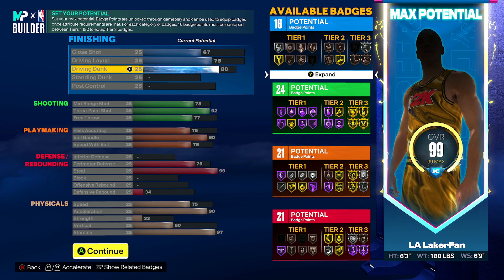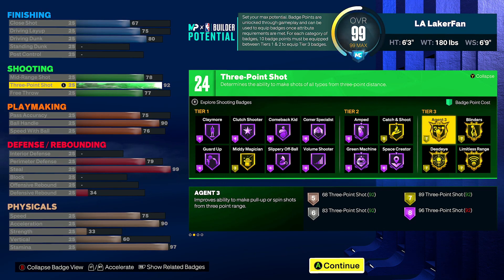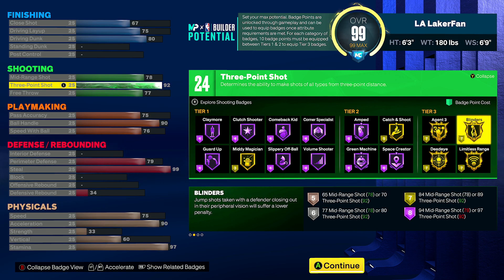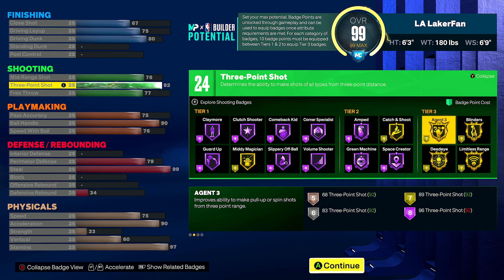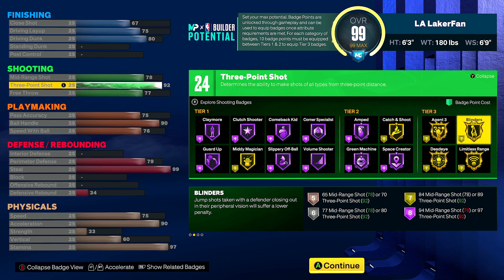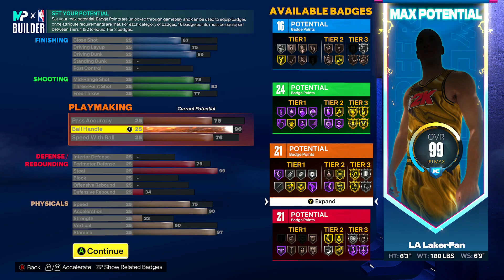You got the 80 dunk, the silver limitless takeoff, and quick drops — all types of stuff like that. It's the most functional when it comes to that style. You have the 92 three-pointer with a 78 midrange, and as you can see, 24 shooting badges. That allows you to run three tier 3s between Agent 3, Blinders, and Limitless, after you core one — because 24 badge points equals 10 points spent between tier 1 and tier 2, leaving 14 left over. You're able to run two tier 3 badges for 14 points, then core the other one for free, and boom — you can run three tier 3s just like that with 24 shooting badge points.